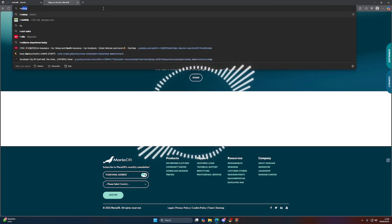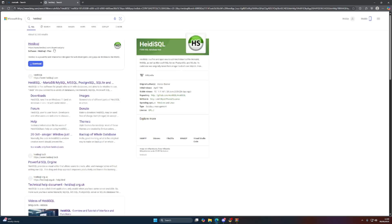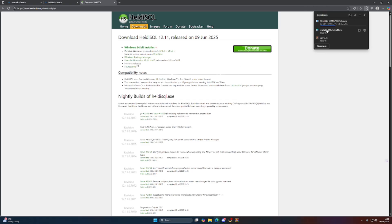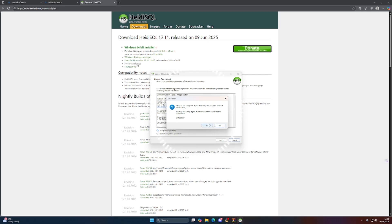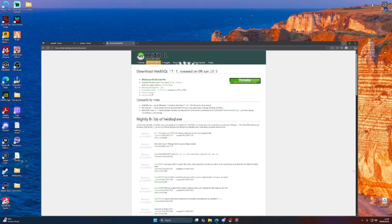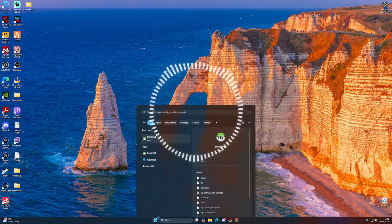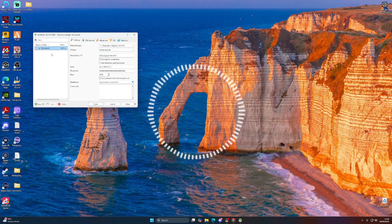You're also going to need HeidiSQL, which is fairly simple. Download the first option — the 64-bit installer. Same sort of process: click Next, accept, and go for it. I already have this installed.